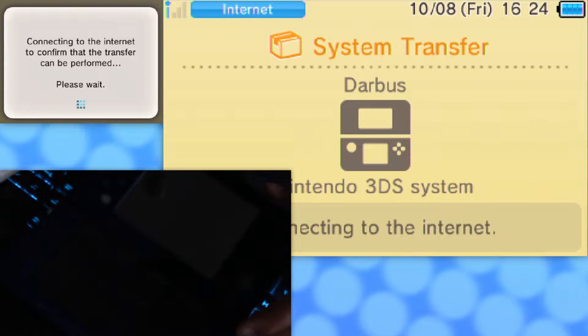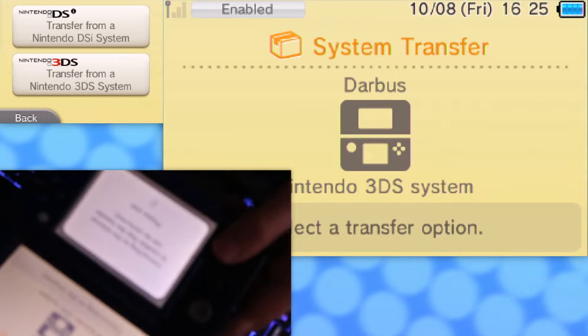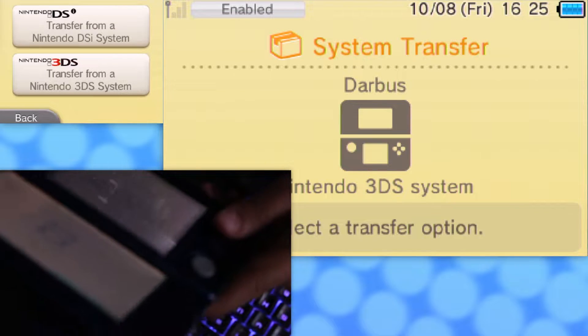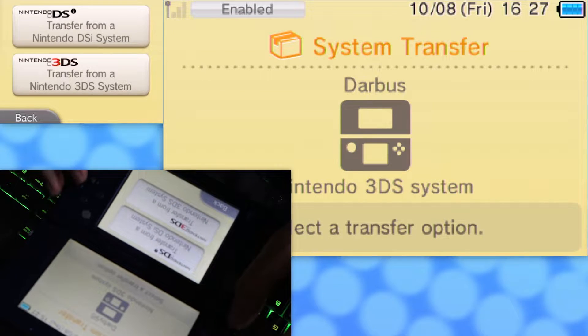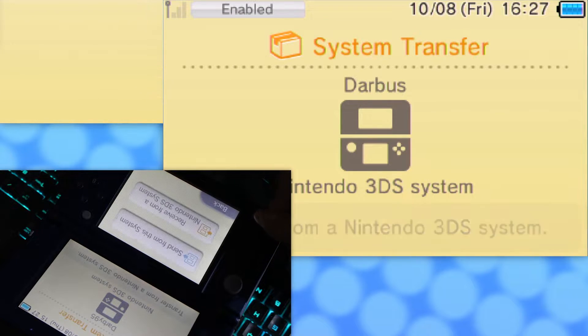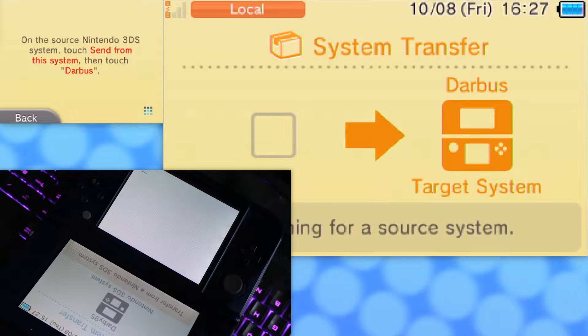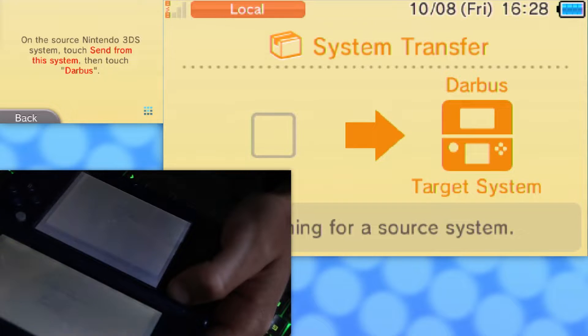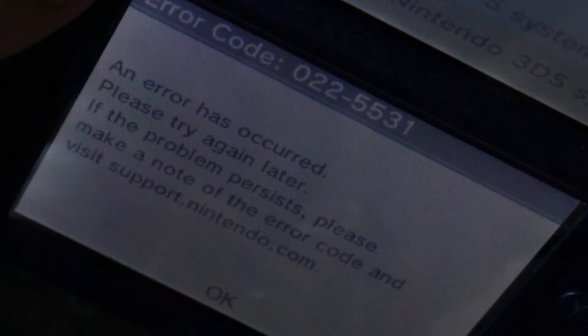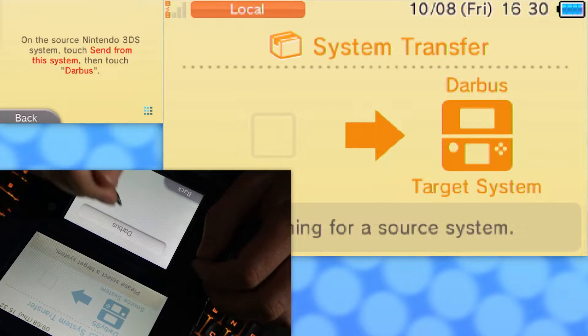So here we are - system transfer. I think we're just waiting for this one. This one's not really doing anything. It did it - hooray! So we can finish this. Transfer - agree and agree. I'm hoping this goes okay. I don't want to lose all my Animal Crossing. It's working - it decided to do a thing, so now these are finally deciding to cooperate.